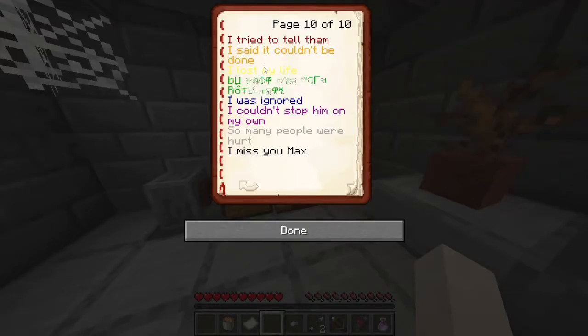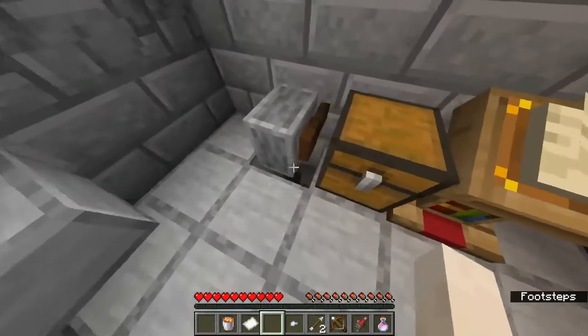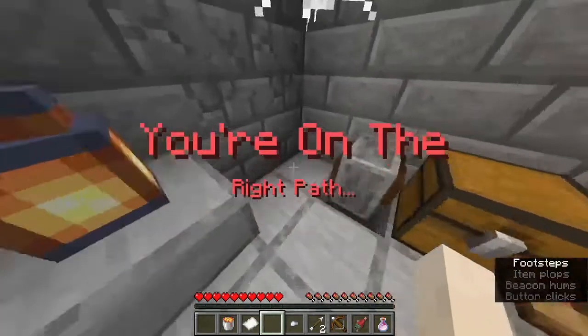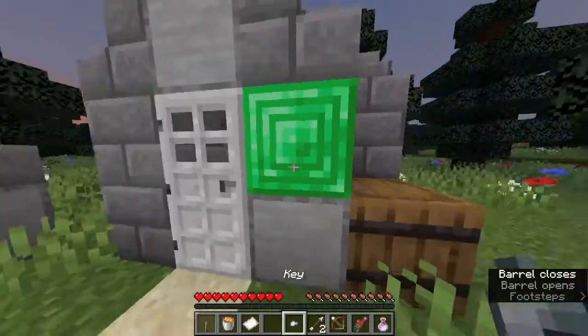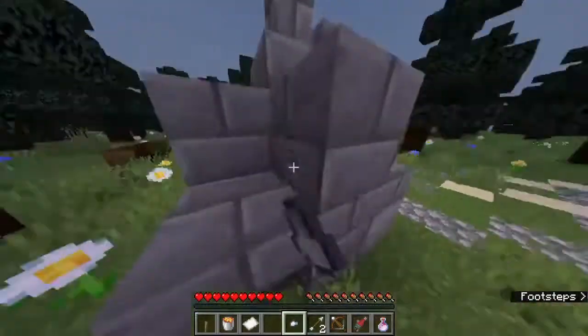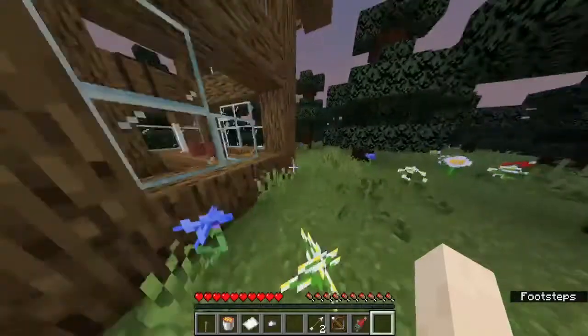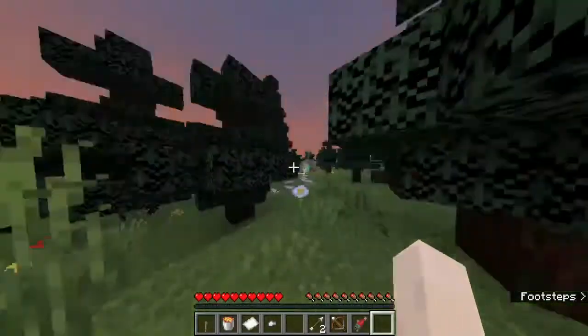'I tried to tell them, I said it couldn't be done. I lost my life and was ignored. I couldn't stop him on my own. So many people were hurt. I miss you, Max.' So these are all the ghosts from Part One — the different colored characters. They tried to tell me not to turn it on indirectly but couldn't stop us. There's a button — 'You're on the right path.' And that's wind — nice.